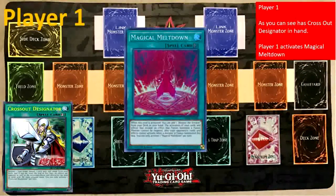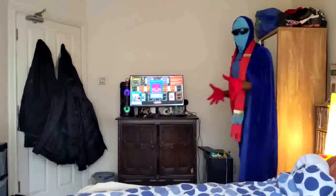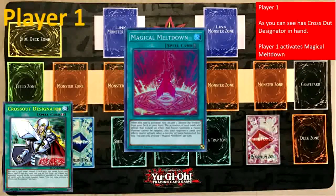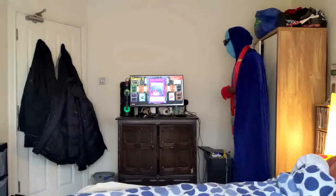Here we have the third example. Player One, as you can see, has Crossout Designator in hand. Player One activates Magical Meltdown. Player Two responds by activating Imperial Iron Wall. As you can see, Iron Wall's effect means neither player can banish cards. This is another way — especially if you're an anti-meta deck and you know your opponent is playing Crossout Designator — this is one of the safest bets to stop Crossout Designator, as they're not going to be able to out your control strategies.